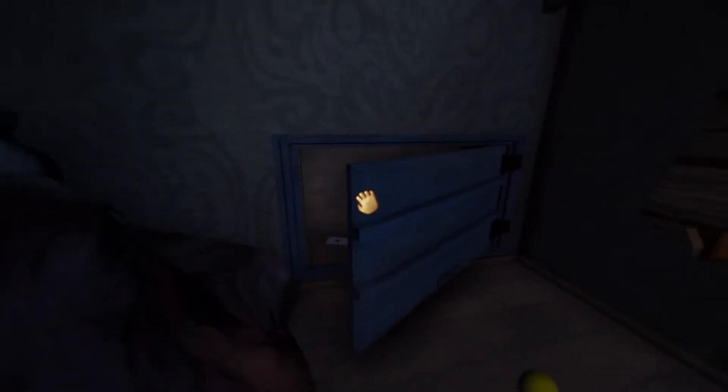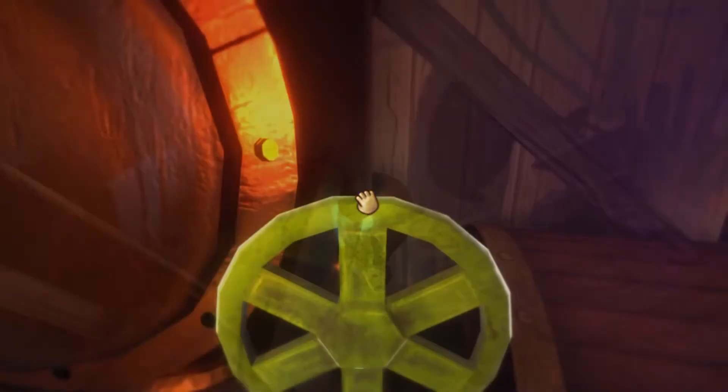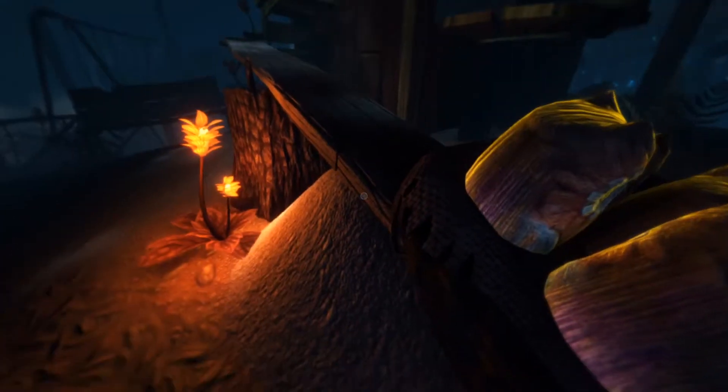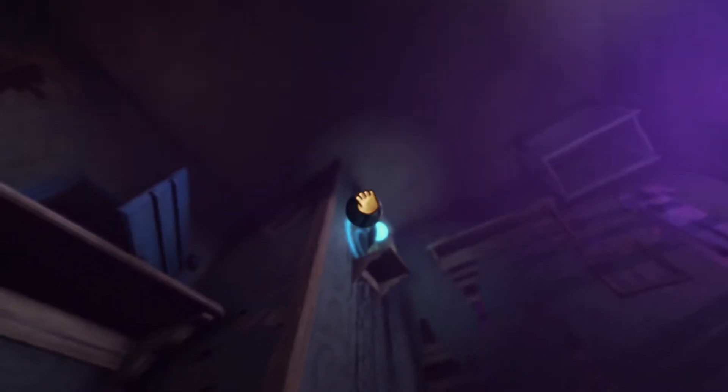We can interact with almost all of the items in the environment, which is super satisfying. So what if I opened up all of the drawers in the kitchen to climb up on the counter just to throw a bunch of plates off and break them? I'm a baby — I can do what I want. Handling items felt smooth and I didn't have any issues with them. Some items go into our inventory to fuel the dreamscape playhouse machine or to allow us to move forward. Later on in the game, we also learn how to throw things.